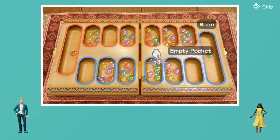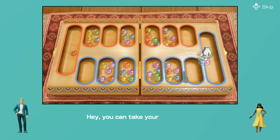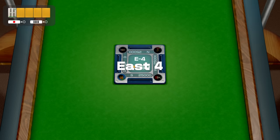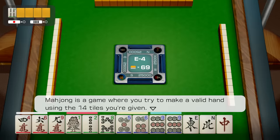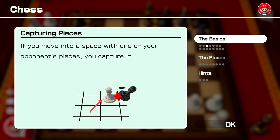Each game has a video that explains the rules in an easy-to-understand format. Some games even have modes that walk you through the rules step by step. You can also look up rules or hints during play, letting you dive right into unfamiliar games without worry.